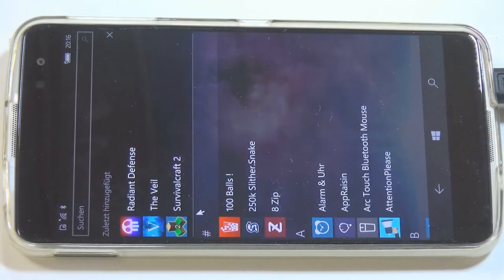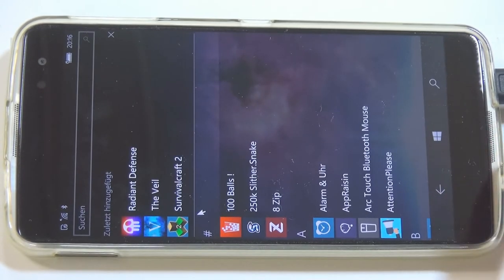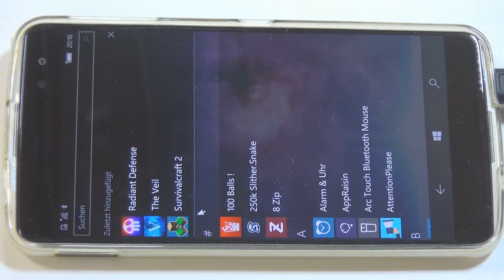Here we are, and as you can see we already have the Alcatel Idol 4 Pro in place. I'm going to use the Alcatel Idol 4 Pro because it has a much better audio output compared to the Lumia 950XL — it has stereo speakers as you can see here.